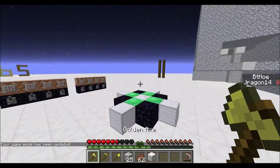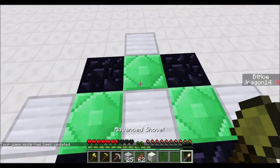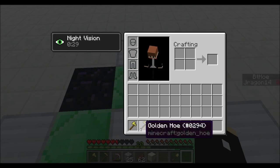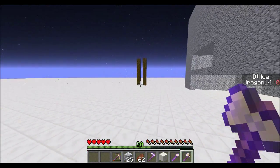You will notice I get half health when I hold the special item — that's because I just want to add another downside. So we have a shovel, a hoe, and an axe.